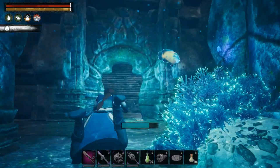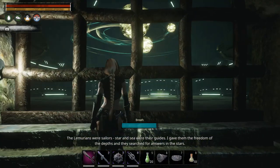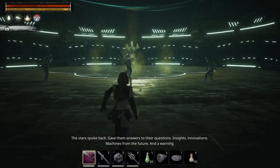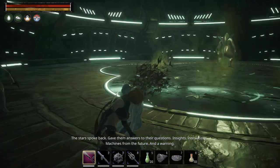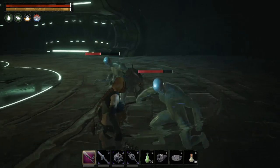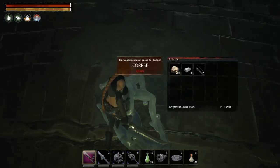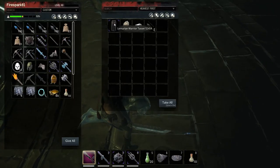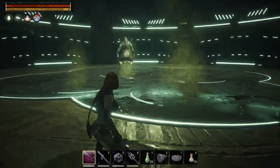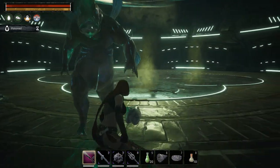Now we go to the next building. Dagon narrates some story flavor as you enter. This room is completely out of place with everything else in Conan — it's mechanical-looking. There are three basic fish guys in here — nothing special. The boss in this room is a big lumbering guy, and watch out: there's a poison cloud on the floor. If you step in it, it poisons you.